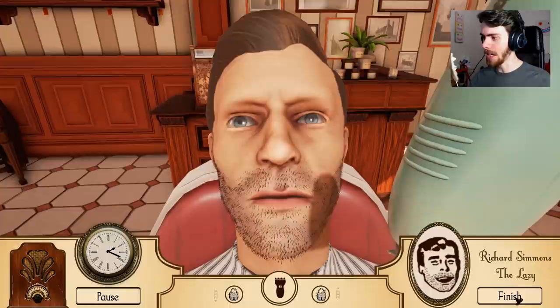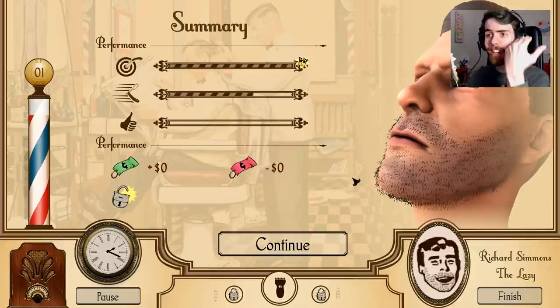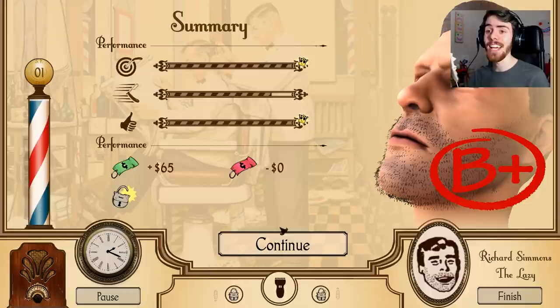Richard Simmons the lazy. I like how people in this game have titles and I'm just over this dude's face. Doesn't matter, we just need the second lower half of the face. We got a thumbs up, we got a target - B plus! B plus beard. That stands for beard plus. Which is weird because we took away from the beard. Anyway.